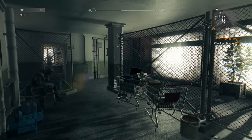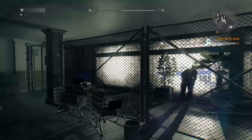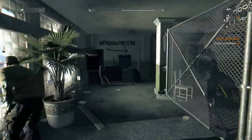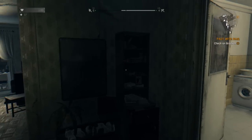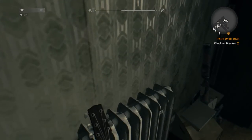Hey guys, welcome to another little easter egg which is actually quite missable in Dying Light. This has to do with your guitar. If you come to the tower and head to your room, which is room 19, and go to your bedroom in the back room, head to your left — there will be a guitar which you can actually interact with.